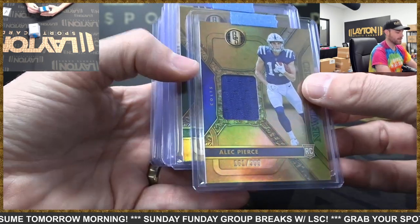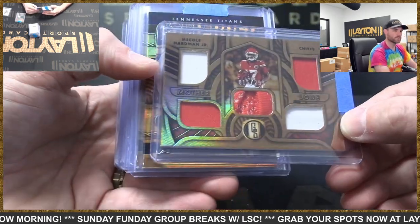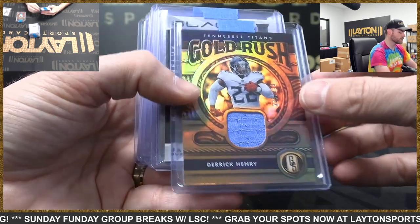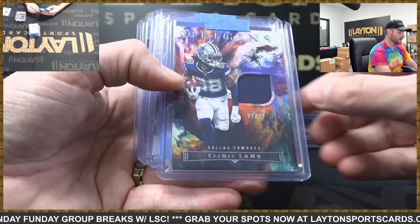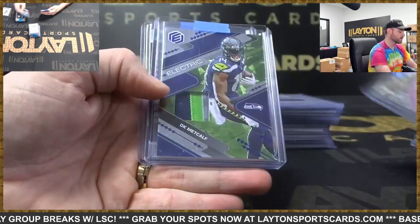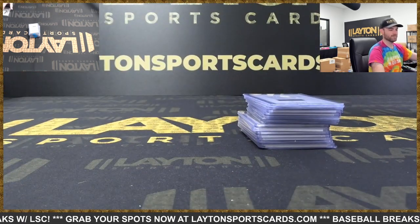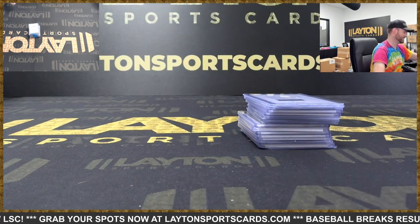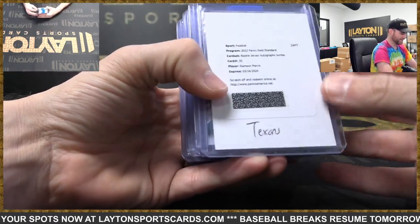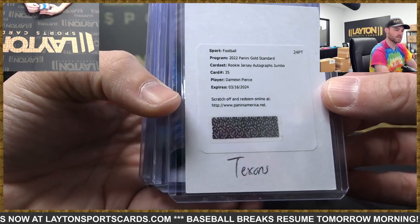Relics first — Colts Alec Pierce, Jets Garrett Wilson, Chiefs Mecole Hardman, Titans Derrick Henry times two, Bills James Cook, Cowboys CD Lamb, Panthers DJ Moore, Packers Romeo Doubs, Seahawks DK Metcalf, and Cardinals Trey McBride. Texans redemption rookie jersey auto jumbo from Gold Standard — Damian Pierce — that'd be a nice one.